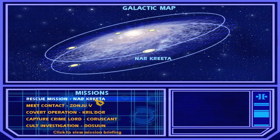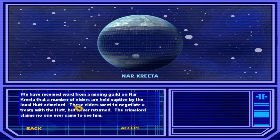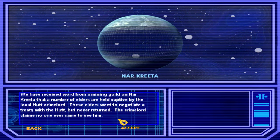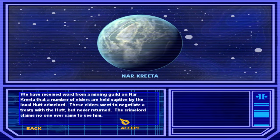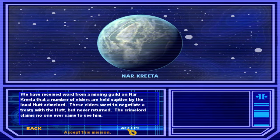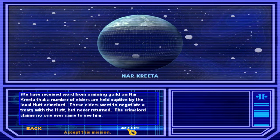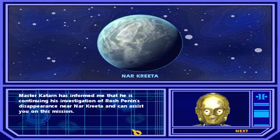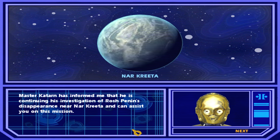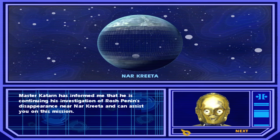Hi guys, welcome back to Jedi Academy. We're gonna go just do it in order. We have received word that a guild on Nar Krita — a number of elders have been taken captive by a local Hutt. These elders went to negotiate a treaty with the Hutt but never returned. Master Katarn has informed me that he is continuing his investigation of Rosh Penin's disappearance near Nar Krita and can assist you on this mission.